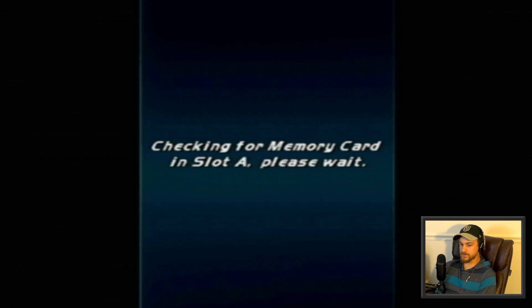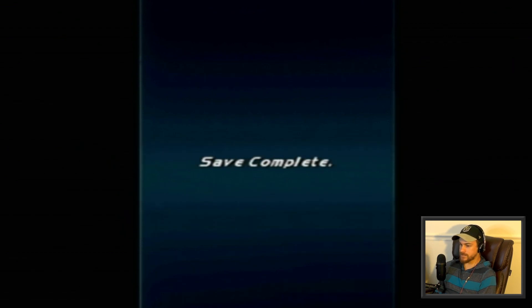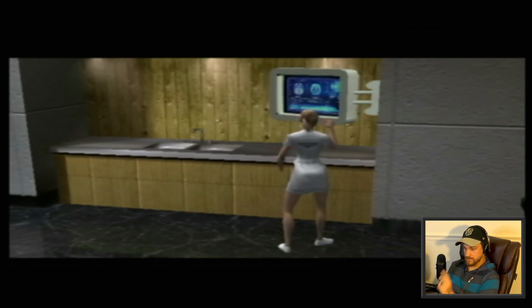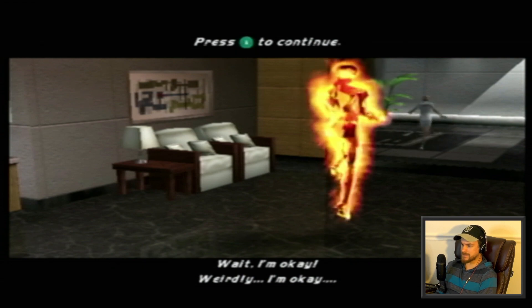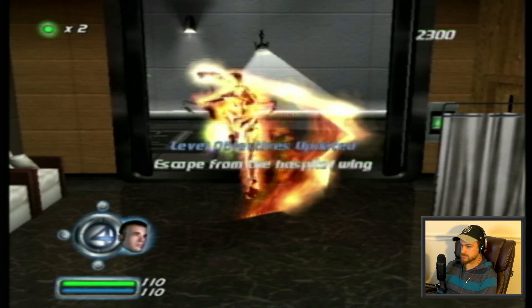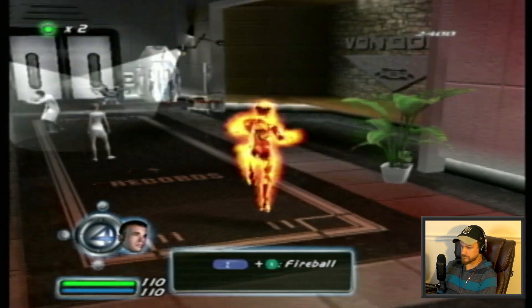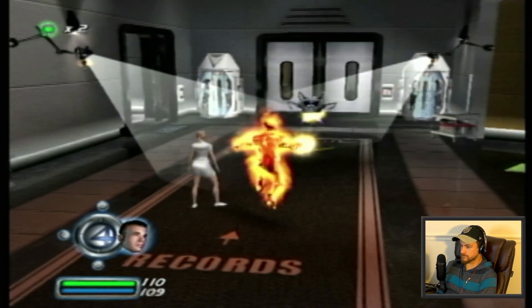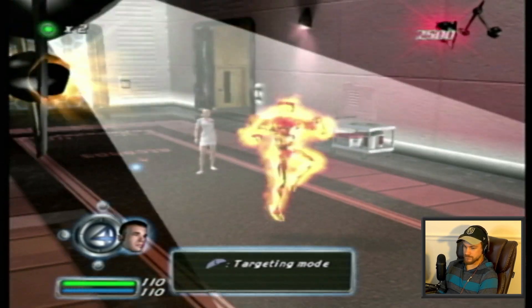It didn't even really specify why I was escaping or where I was escaping to. Overwriting data. These levels are extremely short. Wait, is that Sue? Alright, so Human Torch level now? Okay, I was gonna say I saw her running by. Just throwing fireballs. Come on, nurse.